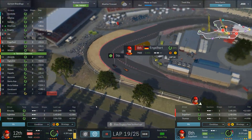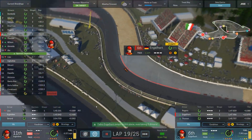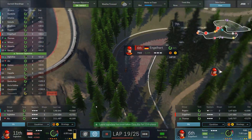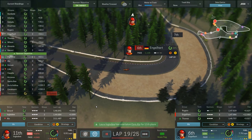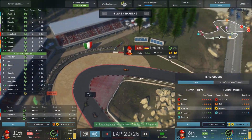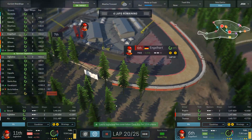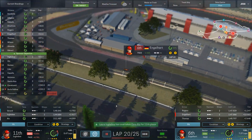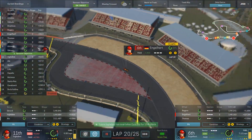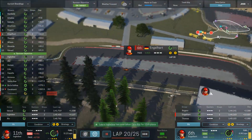Falco passes Lao and is now in 6th — beautiful! Laura is battling for 10th and 11th, and we're almost guaranteed to hit the sponsor's objective. Let's lower the tire driving style for both Laura and Falco — tires are getting a bit heated. 6th and 11th. Everybody in the race is on intermediate tires now. Falco is doing 211 miles per hour — not bad at all.